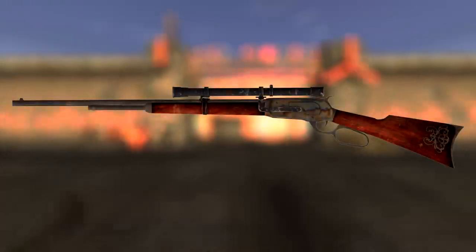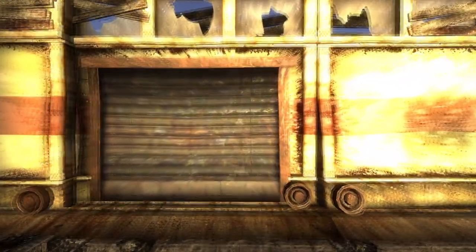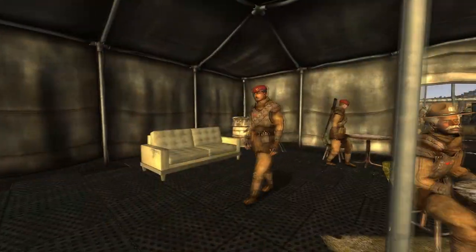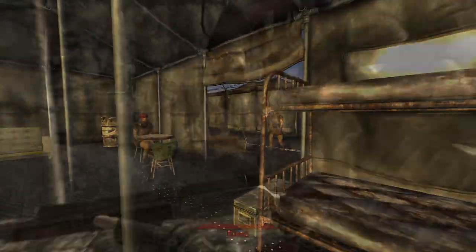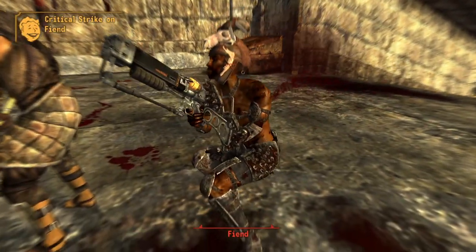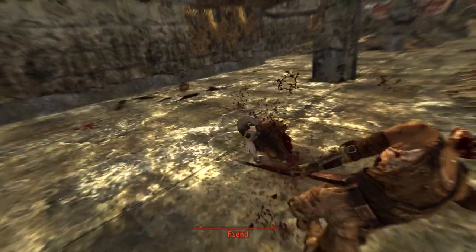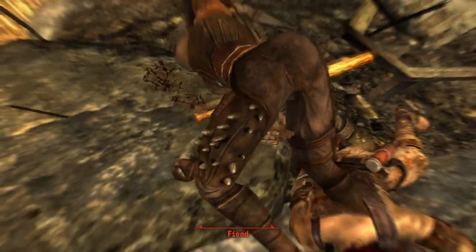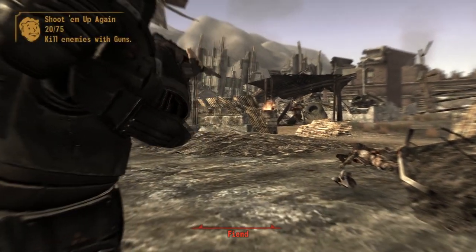Next up is the Long Carbine. This is a unique version of a Cowboy Repeater and is carried by Corporal Sterling at Camp McCarran. If you have completed the Three-Card Bounty quest, he will move to Camp Forlorn Hope. You can either pickpocket or kill Corporal Sterling for this weapon. The weapon has a slight damage and crit damage increase from 32 to 35, a lower spread from 0.06 to 0.05, a higher weapon health from 150 to 160, a higher crit chance from 1.25 to 1.5, and a higher magazine size from 7 to 11.